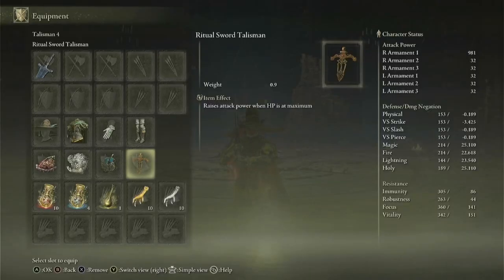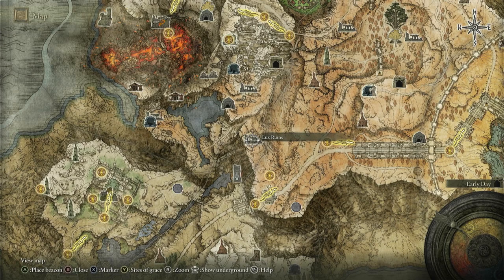For the fourth talisman, I recommend that you use the Ritual Sword Talisman. This talisman increases your attack power by 10% when your health is at maximum. If you don't have this talisman, you can get it from a chest in Lux Ruins, right here on the map.